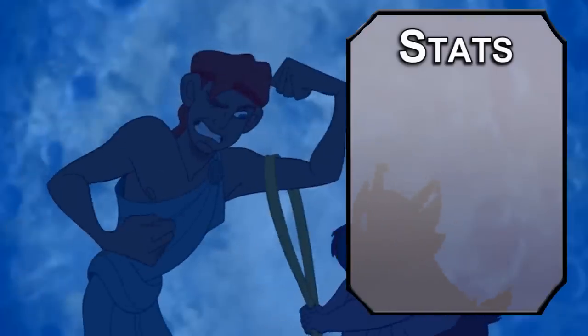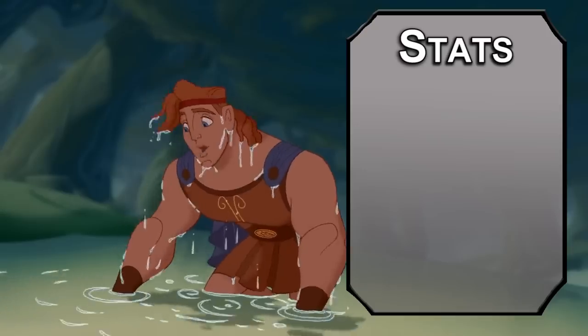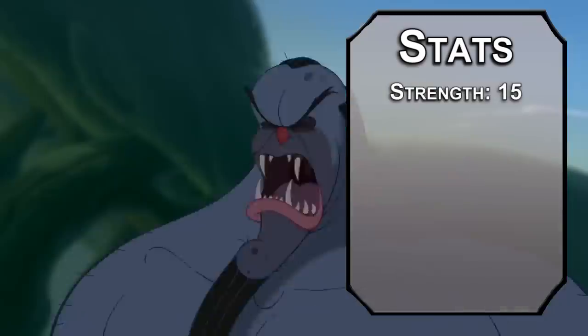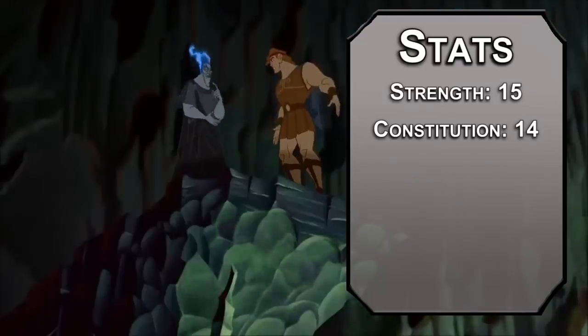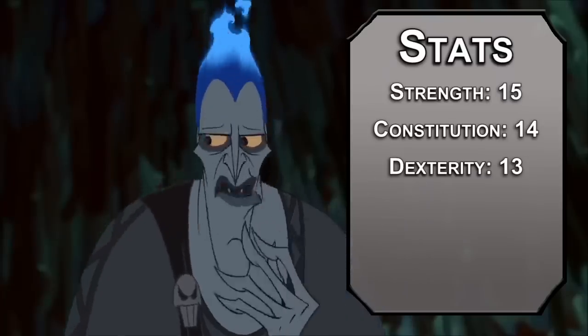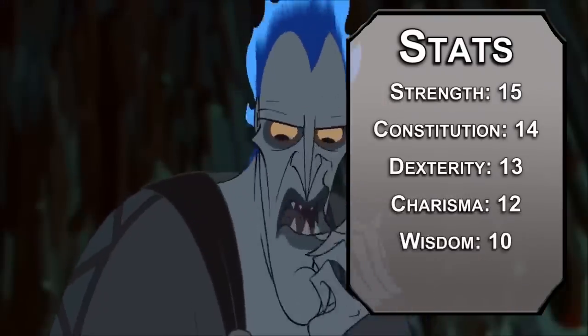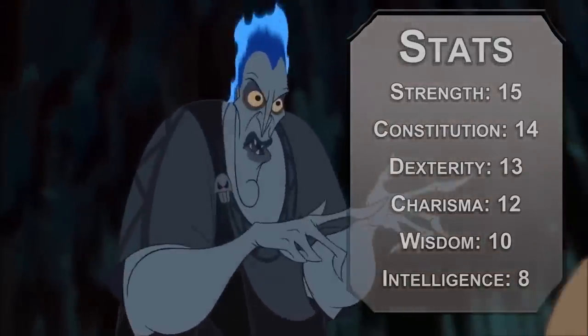For stats, we're using the standard Point Buy from the Player's Handbook. Roll if you want, just make sure your strength and charisma are up to snuff. Strength is going to be number one — you've got twelve labors and like nine of them can be solved with lifting. Constitution after that, you've got to endure the wrath of a god, that requires thick skin. Dexterity next, despite your size, you're very quick. Charisma will follow — several of the gods like you and want to help you. Wisdom's a bit low, but intelligence is the dump stat — Hercules gets duped and tricked pretty regularly.